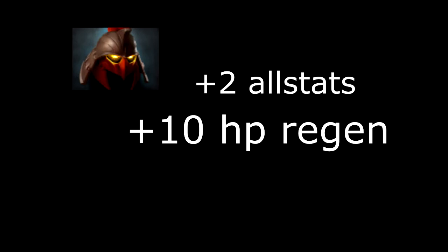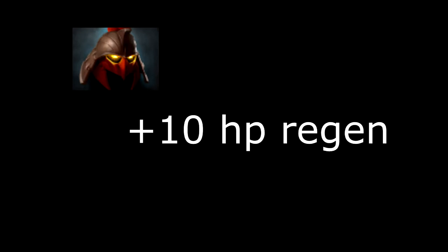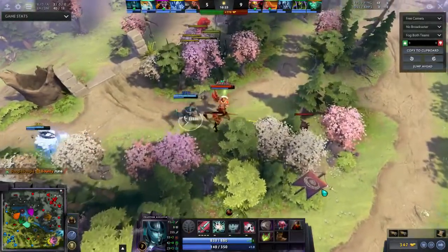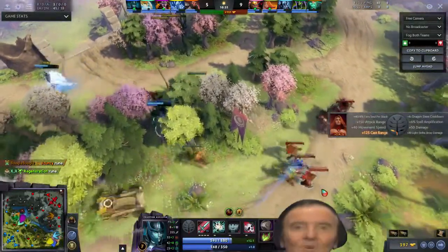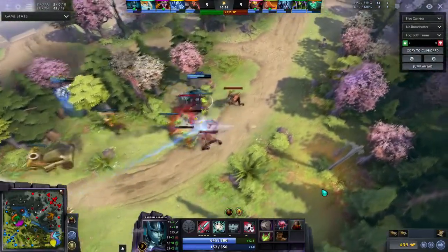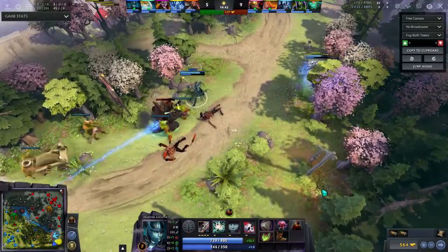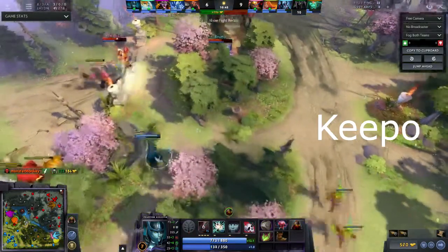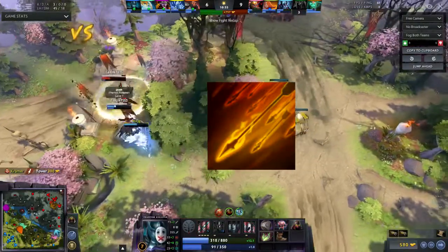Right now the item gives you 2 to all stats, 10 HP regen per second, and 20 attack speed — 10 of which are in the aura. These stats are insane, because 10 HP regen a second is so much for a carry hero, especially when you can finish the item early from the side shop. It pretty much means you have a constant Tango running. Most heroes you'd face in the offlane cannot do enough damage that you couldn't regen back. Against Dark Seer you no longer have to worry about Iron Shell — you can simply regen back the damage in about 30 seconds.